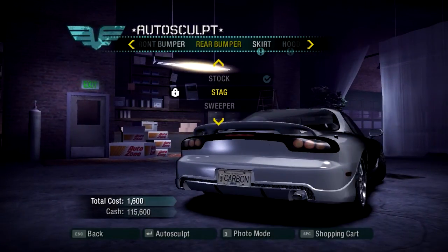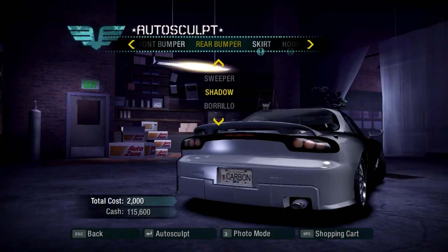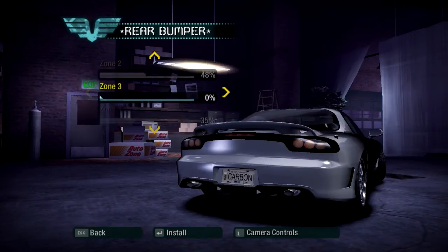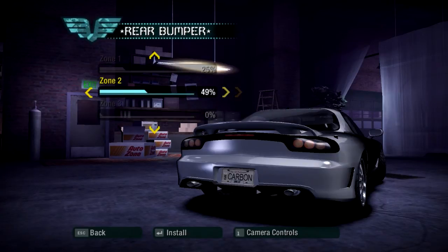Alright, the rear bumper now. We didn't go with Stag because I don't have Stag unlocked — that's locked. Sweeper is still over the top. Shadow looked a little boring, so I went for Burillo. These are all the options I did with Burillo. I just made some changes to a few things — didn't really do much to the back bumper. That's really all I did with the rear bumper.